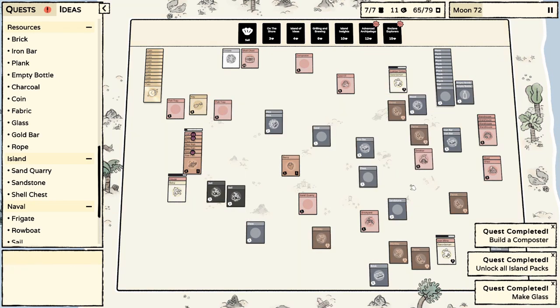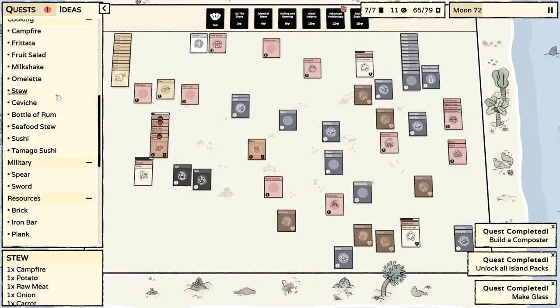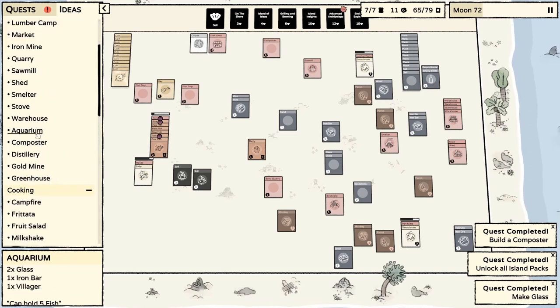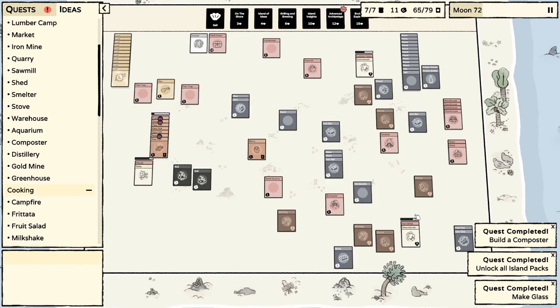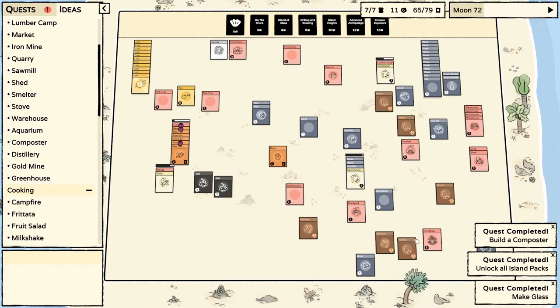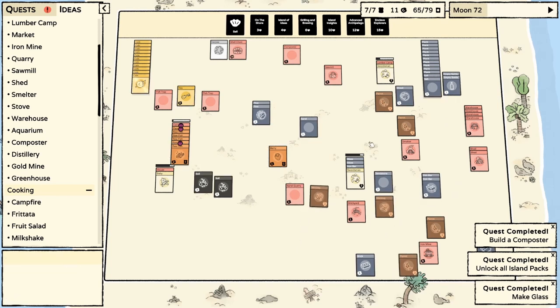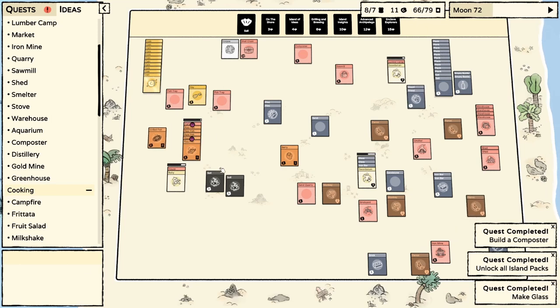Two glass, one iron bar, and a villager — it sucks to interrupt them, but sometimes you got to do it. And then I think finally I have to start working on these farmlands because that's been pending for a while. I think this is the last time I make sandstone because we can get regular stone from the iron mine. Farmland is in building farm: soil, two brick, two plank. It's expensive, but that's okay.